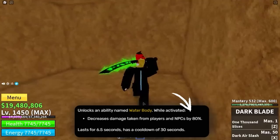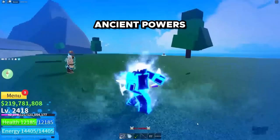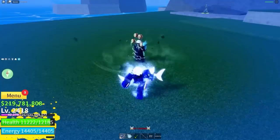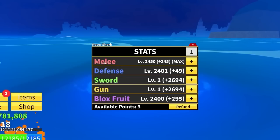The Shark V3 Water Body lasts 6.5 seconds with a 30 second cooldown. Once you upgrade to V4 you get Ancient Powers. When you transform, you receive max stats — literally every stat is fully maxed — damage, speed, and heal increase by 10%, and you gain a water shield called Leviathan's Armor that increases by doing damage. So it's kind of the opposite of Human: if you're low on health, dish out damage and get health back. You also get the Whirlpool ability, which gives enemies a water debuff and slows their speed.